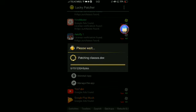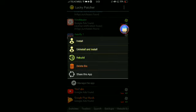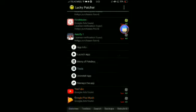Tap 'Build App' — as you can see it's loading right now. Wait for it to finish. Now go install the rebuilt APK — install, install, install.